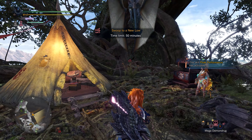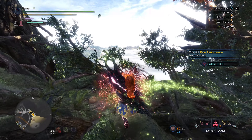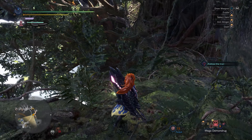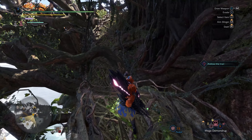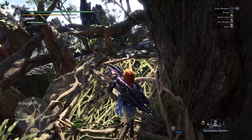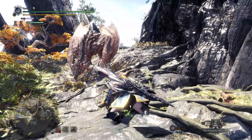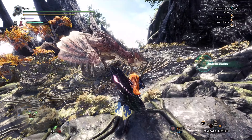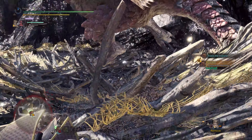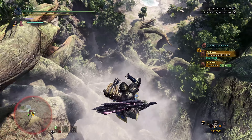Our first monster is a Rathalos. I'm quite curious to see if I can get some good dunks out of him. I'm not sure if I want to get the waterfall trap here, but we might just go for it. When he's down on the ground at the bottom, we can maybe do some good X swinging. He's positioning himself in the perfect way — perfect.